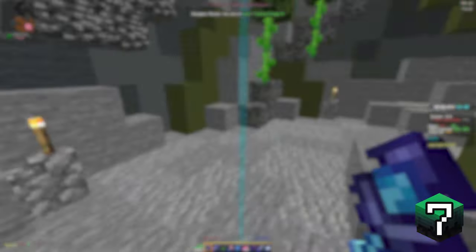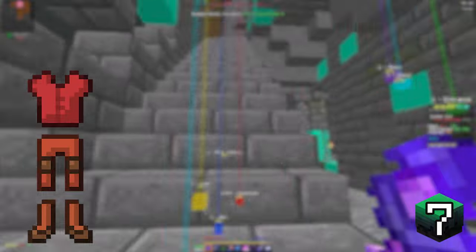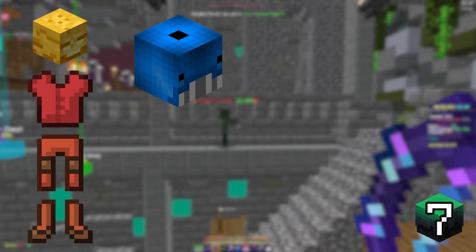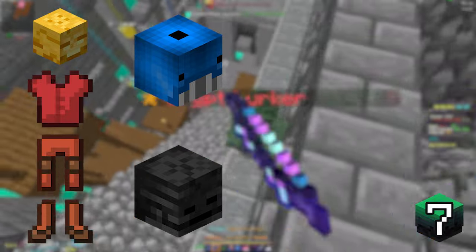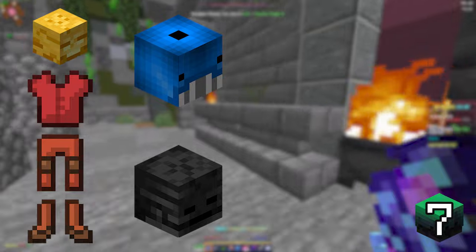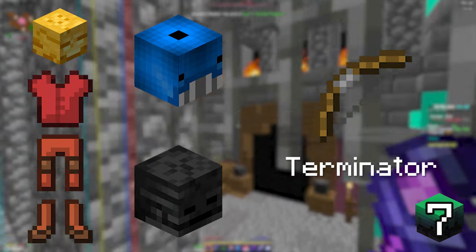Finally, when you get to floor 7, you want to use 3/4 Necron and a Golden Necron Head. You should be using a Blue Whale pet to clear out the rooms, but switch to your Legendary Wither Skeleton during the boss fight. A maxed out Juju with Overload and Soul Eater 5 will work here, but it is recommended to get the Terminator as soon as possible.